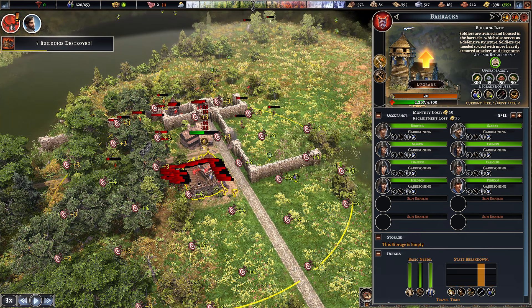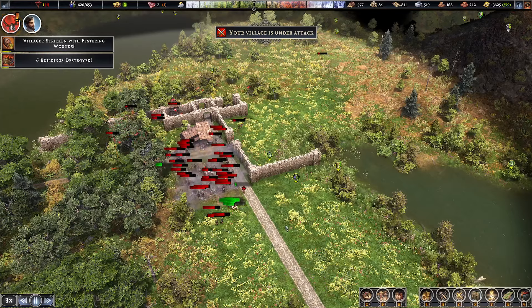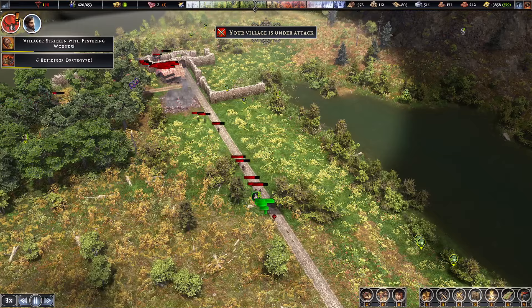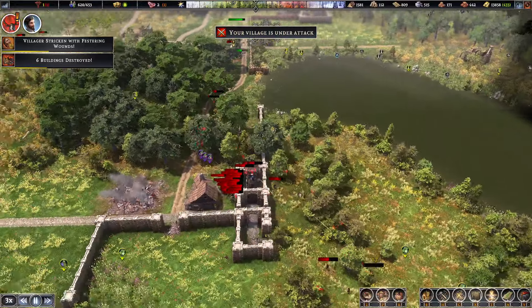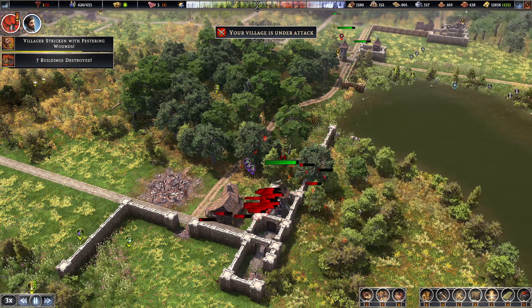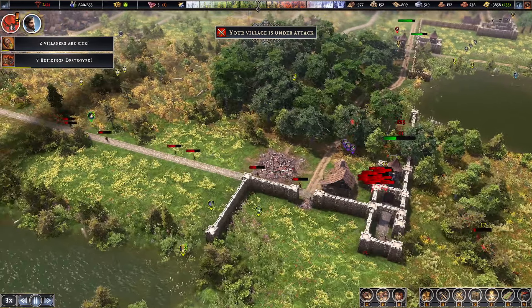If I rally my soldiers... they're not soldiers anymore. The moment the barracks are destroyed, they just disappear. Okay, so I need a lot better defenses on this side.